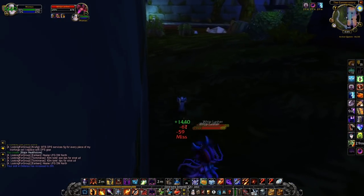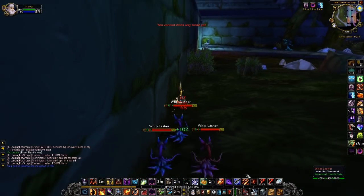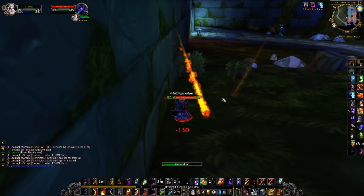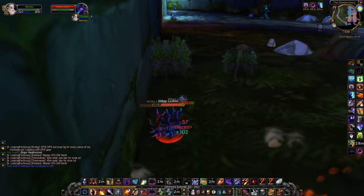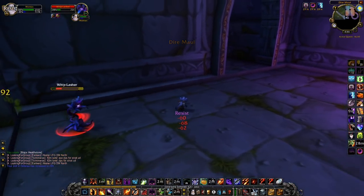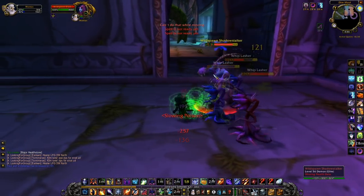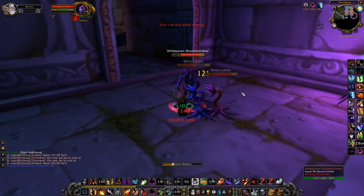Once again, panic, and of course try to use an area ability that gets cancelled as soon as any of the plants touch you. Then continue on the established route regardless of the mobs currently chasing you, and try to enslave the demon you were supposed to anyway, as if no one is attacking you.